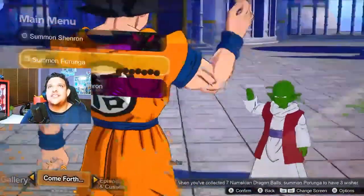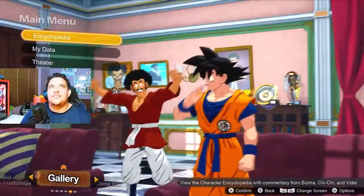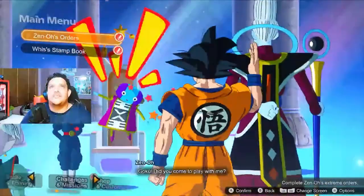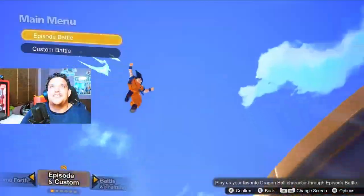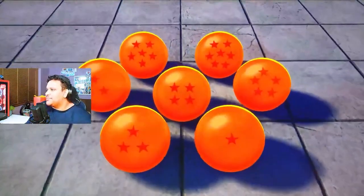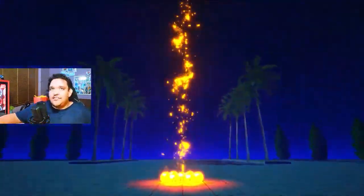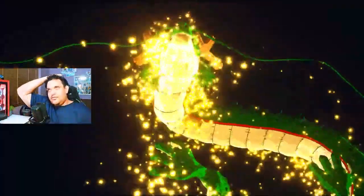Is this the stuff I got with the exclusive pass? Kind of want to do that first. Cool, it's Summon Shenron — what do we get to do? Yes, I bought the ultimate edition so I get Shenron and Omega Shenron.